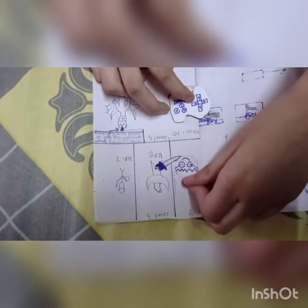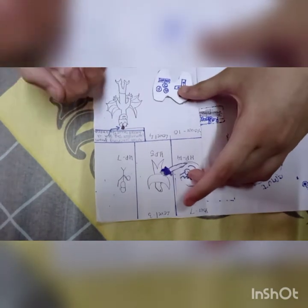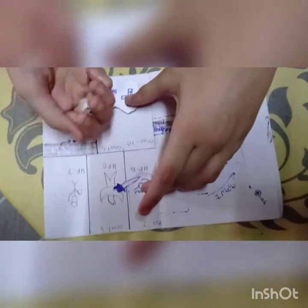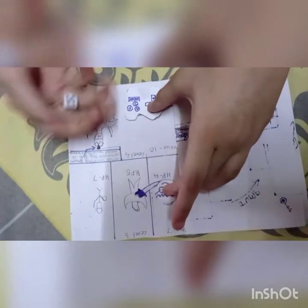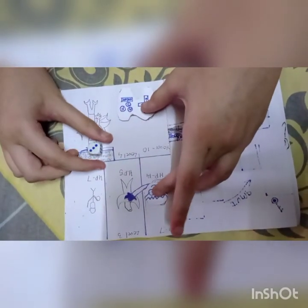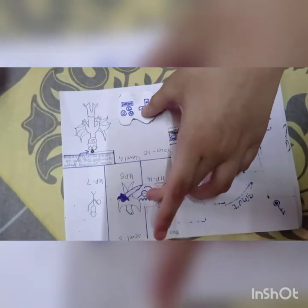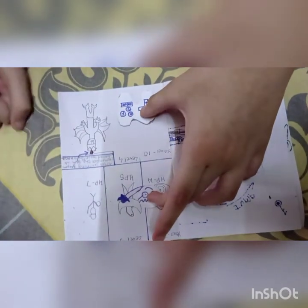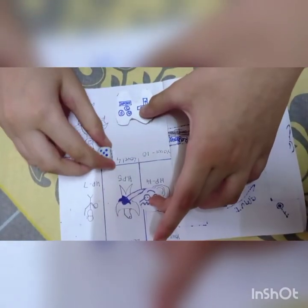Now we have come to the monster. His HP is five and my HP is eight. We are drawing — we need two, four, or six. It came six, so my HP is now seven and his is five. It came three, so I hit it once and his HP is four. Now I did not hit it, so he hit me — my HP is seven and his HP goes down.